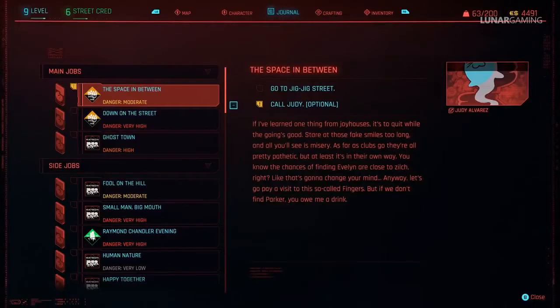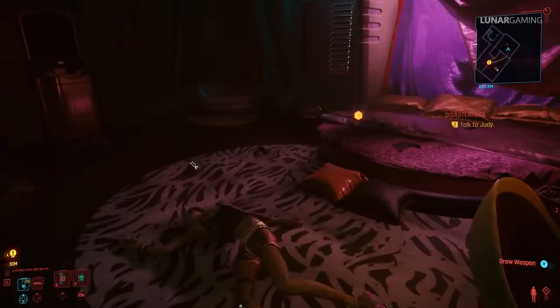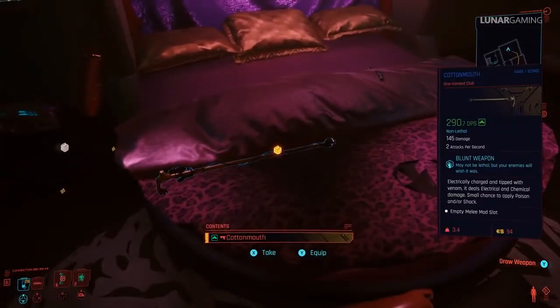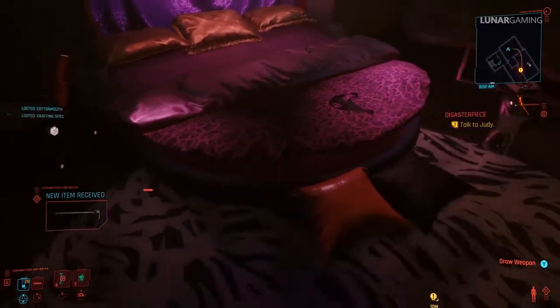From here you can continue on and complete the next quest The Space in Between. During the quest, Cottonmouth is found in Fingers' bedroom — after you deal with the doctor and find out where Evelyn is, you can pick up the unique iconic club from his bed. After the mission you're free to do the next couple of missions, Disaster Piece and Double Life.